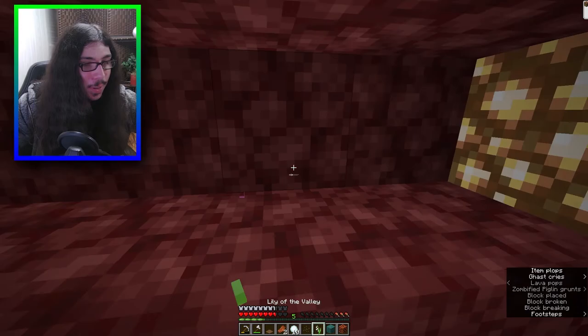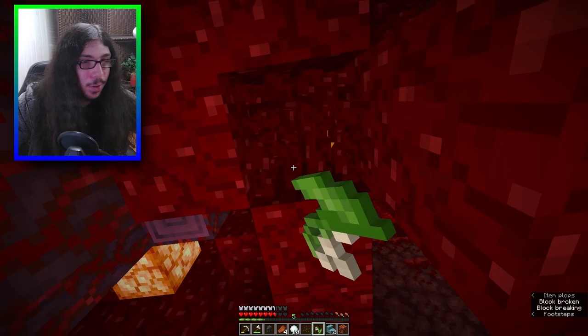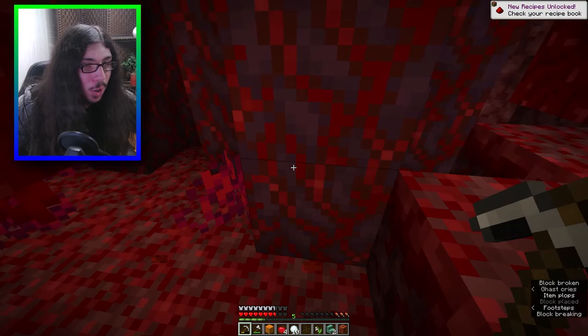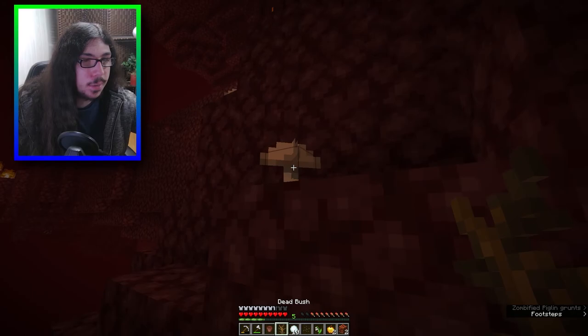What does that give me? Jungle wood. I didn't strip that yet. A spore blossom - that gives me that. I never tried this block before. Concrete powder - I can try it the wet way and the dry way. That gives me that, which gives me redstone, which gives me a golden apple - I'll take that!